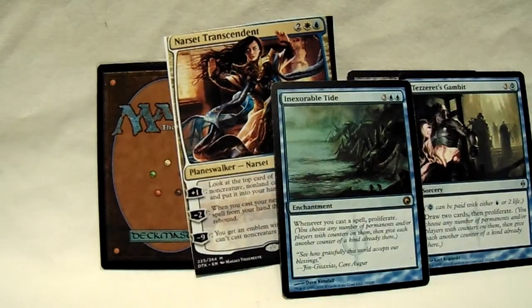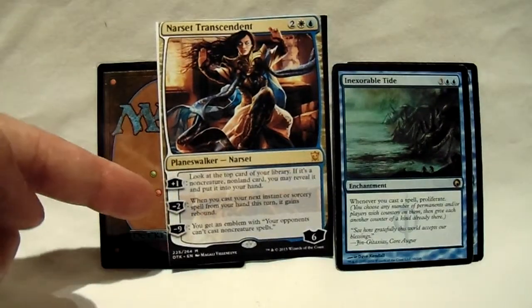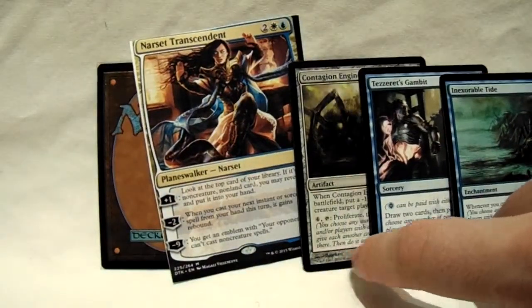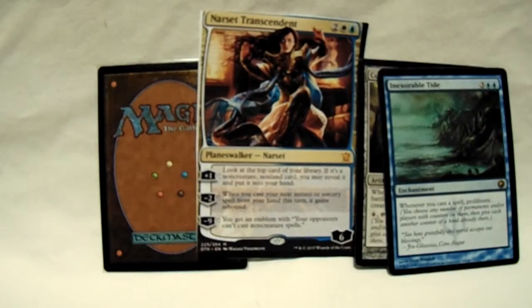Inexorable Tide — the card that makes every planeswalker broken. Well, one of them; there are actually quite a few by this point. Inexorable Tide is insane in its own right — whenever you cast a spell, Narset is going to give you a lot of options to cast spells, and they do count as casting. This right there is going to churn her up really fast. These two have a really good interaction because the rebound counts as casting spells. Rebound, when accompanied with these, goes really quickly. And then there's Doubling Season — I'm not going to mention that beyond the fact that I just did. But that card's evil. It's evil with planeswalkers. If you drop Narset after Doubling Season is out, you might as well just have your opponent scoop, because you pretty much won at that point.